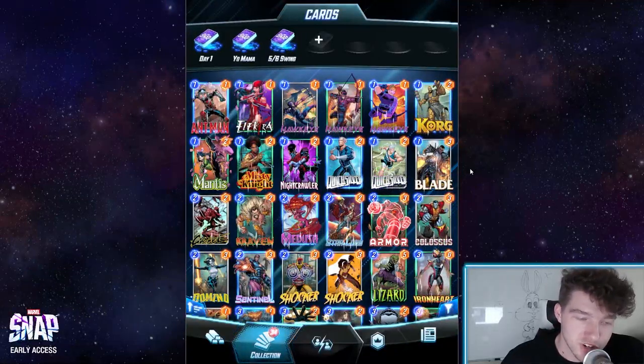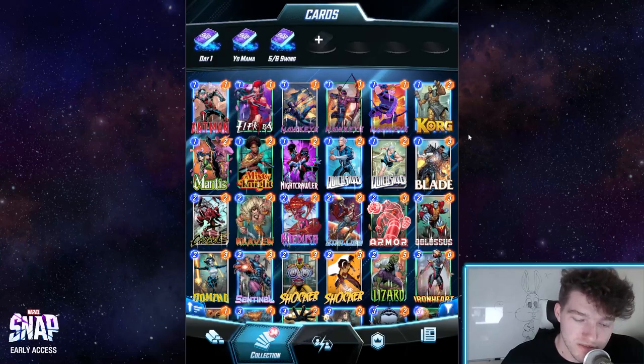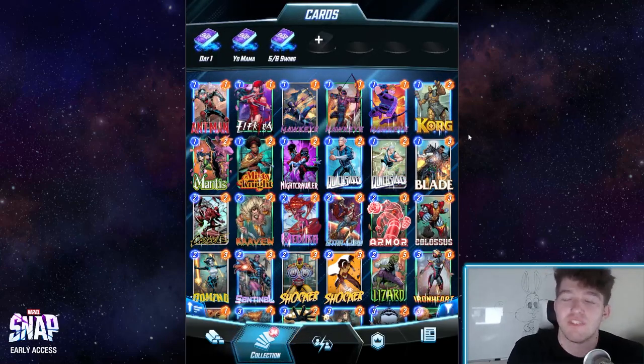Welcome back guys, it's AP Gains. We're going to show you the most clutch deck in Pool 1 for your Marvel Snap Journey. We're going to call it the 5-6 Swing.